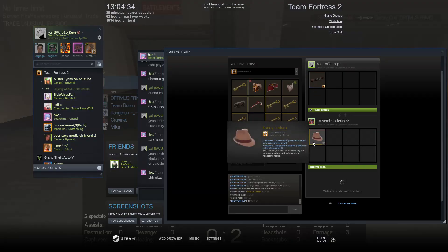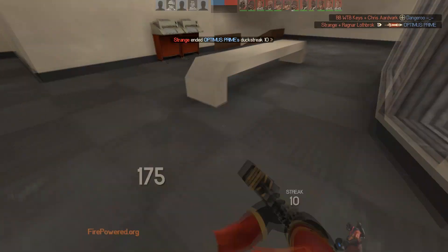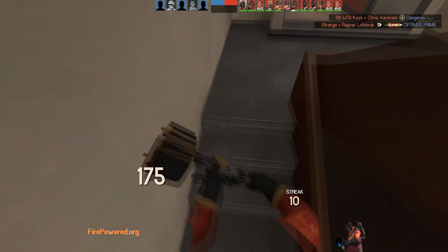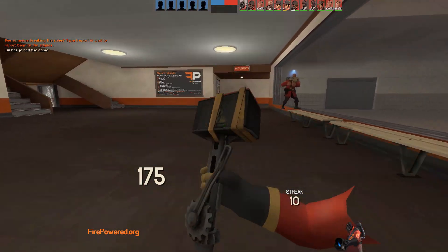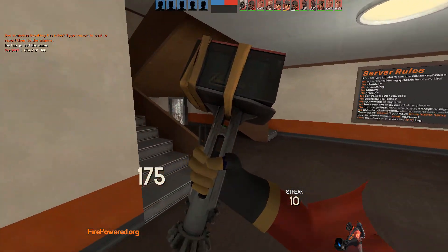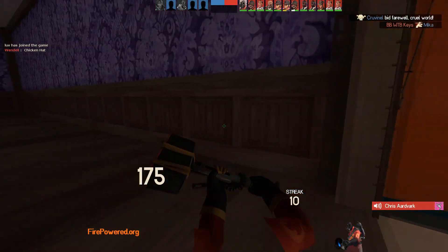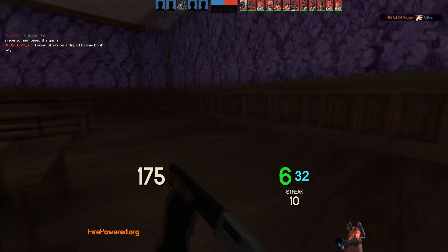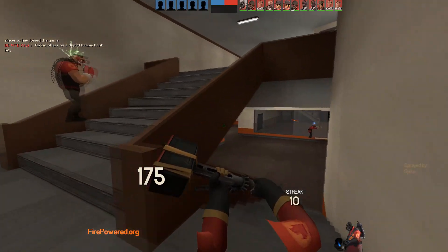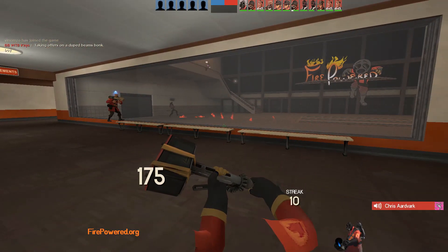I'm trading the Back Burner for a Patrician and a Gangrene Fancy Fedora. This seems pretty profitable to me since it's double spelled - Gangrene is one of the best footprints. Patrician isn't the best but I should be able to get at least 8 keys, so one or two keys profit. I'm just waiting until this guy accepts on mobile. I want to show you the hat in-game.